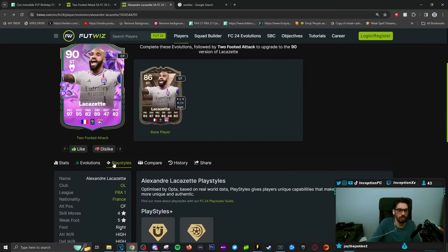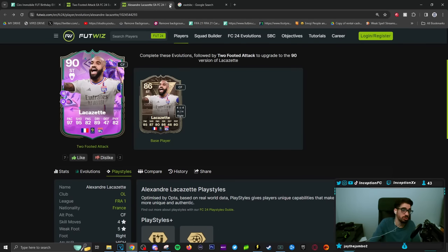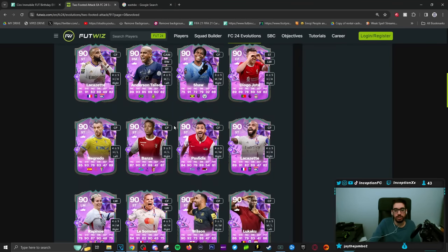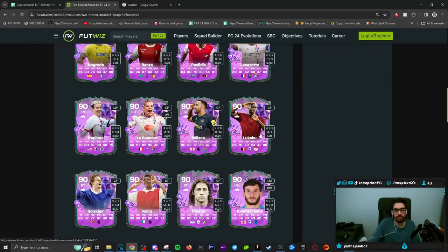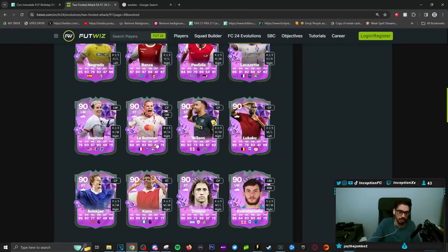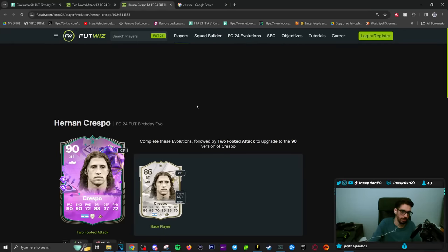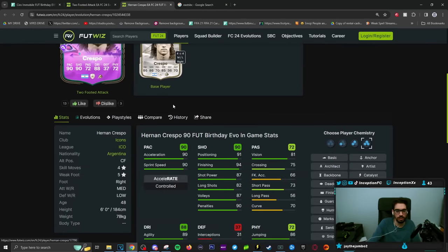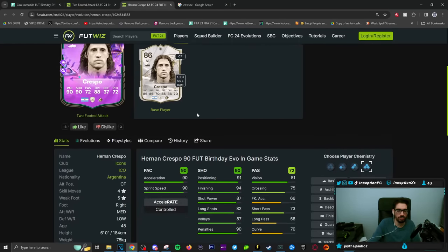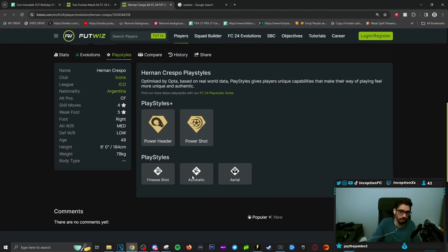Looks cool. Play styles: First Touch Plus, Power Shot, Finesse Shot, Technical, Aerial. So maybe an evo in the future, depends. Jota, Wilson gets a card, Rapinoe, Lukaku gets a card from the inform. Kanu, Solskjaer, Crespo. Crespo gets a new one from Two-Footed Attack — four-star, five-star from the icon version. The usability of this card looks pretty decent: Finesse Shot, Acrobatic, Aerial, Power Header, and Power Shot.